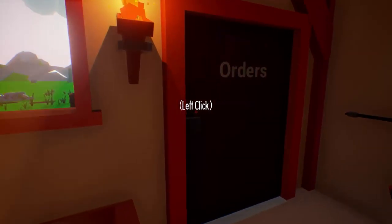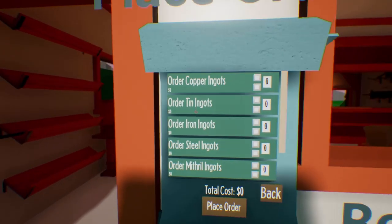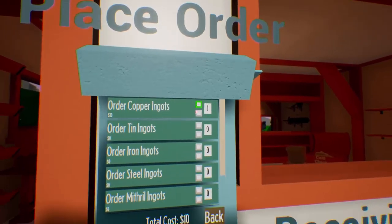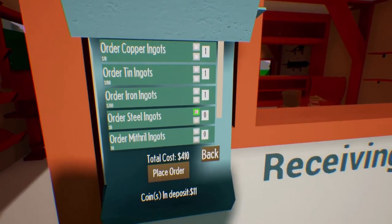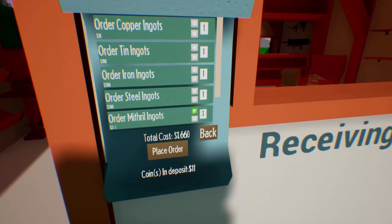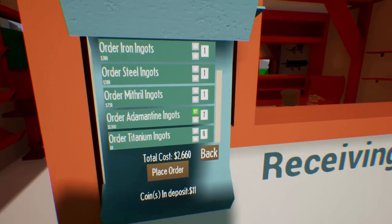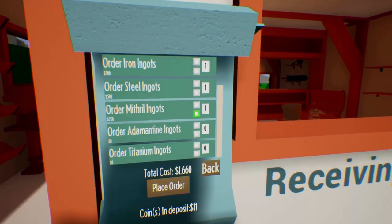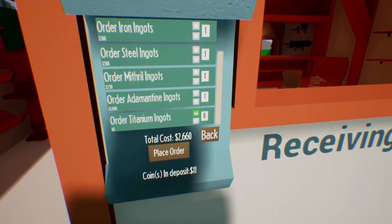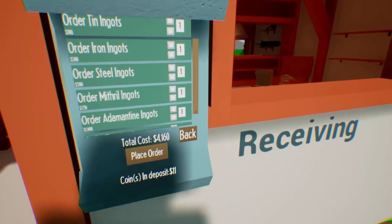Everything looks good. There are orders back here, it says — I guess they're going to be placed there. You can get ingots. Let's check the prices here. So copper is ten, ten is a hundred. Is that a scroll bar? Edimentite. Wait a minute — Mithril, a thousand. And titanium is fifteen hundred. So right now we can only afford the low stuff.